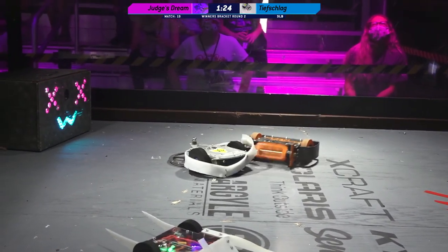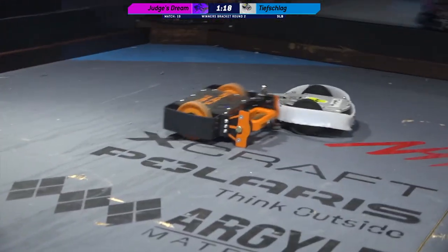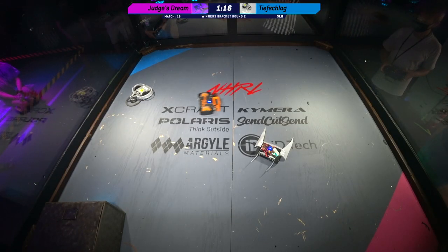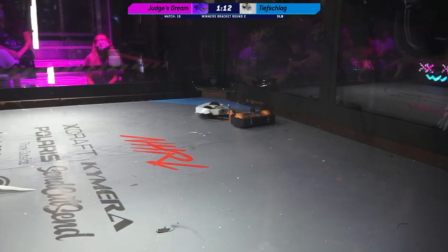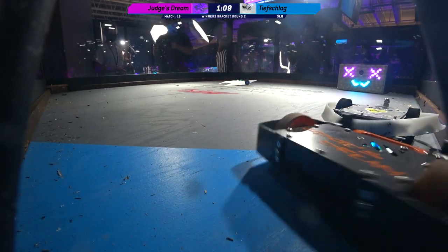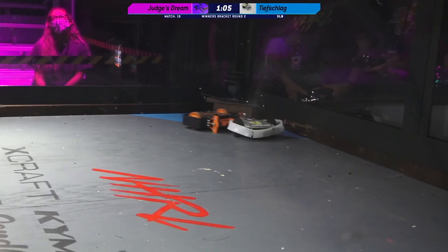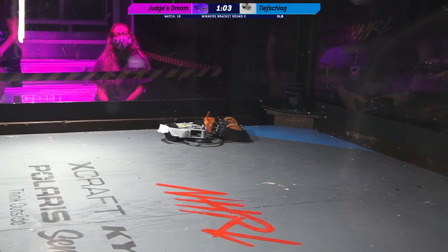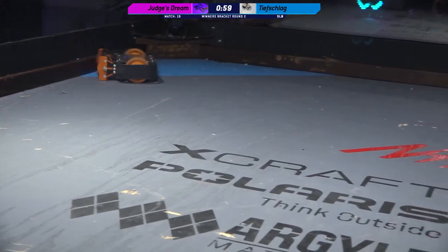90 seconds left in this match. There goes the full piece of side armor on Tiefschlag, fully exposing that wheel on the right-hand side of the robot. And Judge's Dream powered down its weapon — we're not exactly sure why, that happened pretty abruptly. It looks like we might be down to a pushing match for the last minute of this fight. This might be our very first fight of the day that goes to the judges.